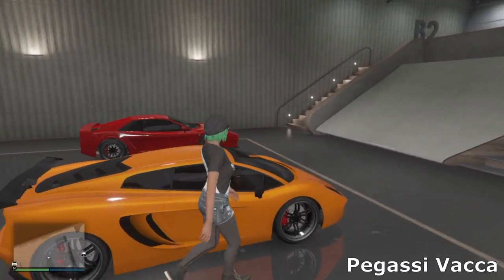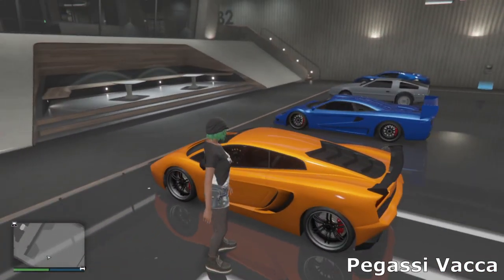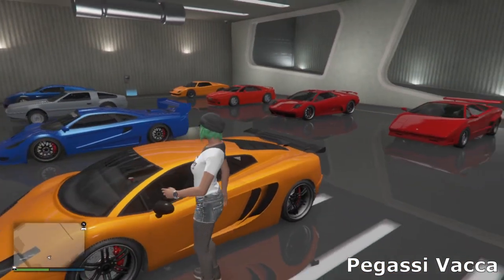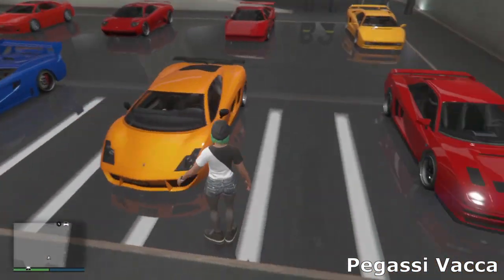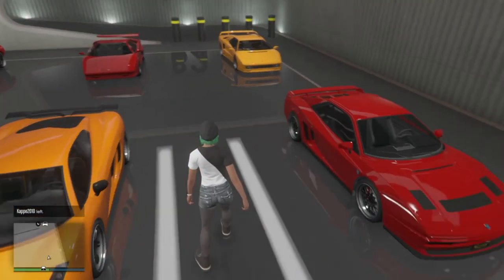Then we've got the Vacca, which has also been in the game since day one — a really cool car. I went with a very orange look, with the diffuser on the back and a classic spoiler you can get on this, and some nice sport wheels. It looks really cool and it's pretty fast as well.